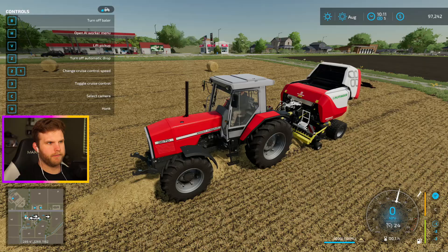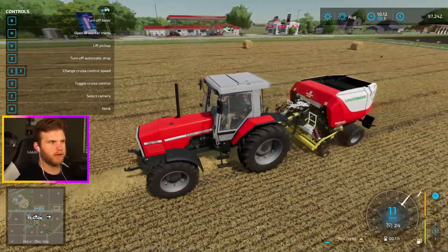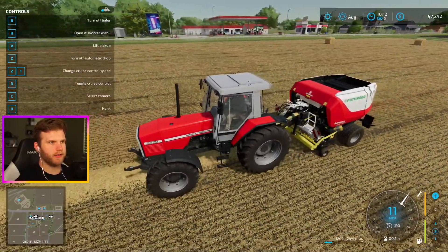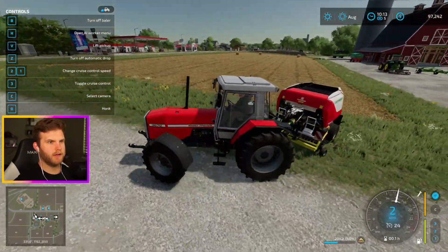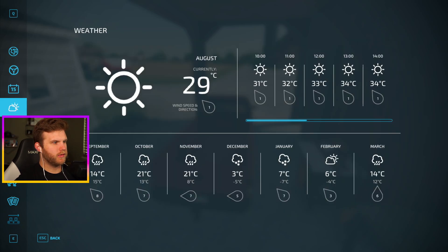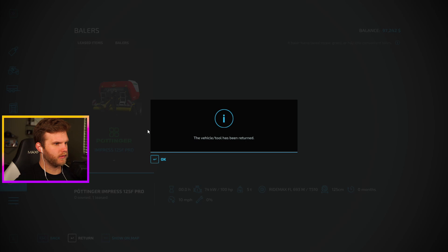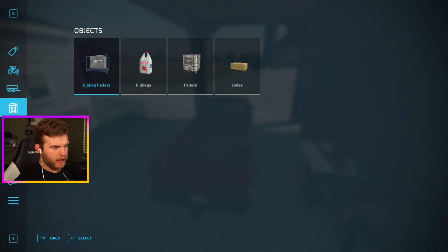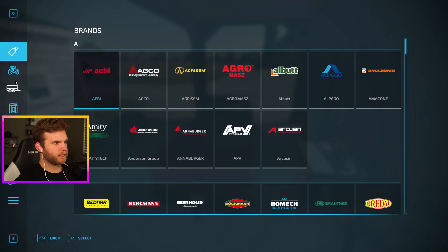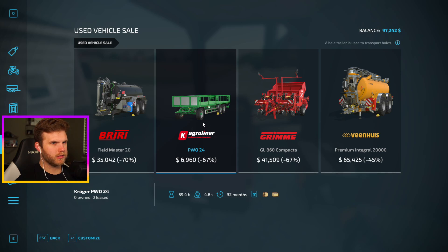We're at 100% — poop that little bale out. We're at three bales right now, which is actually pretty decent. That field is done! Now let's go to the shop, return this baler, and look at what equipment we need. They have a used vehicle area — oh look, a bale trailer! It's used to transport bales and it's only $7,000. I might buy that — I need a bale trailer anyway.